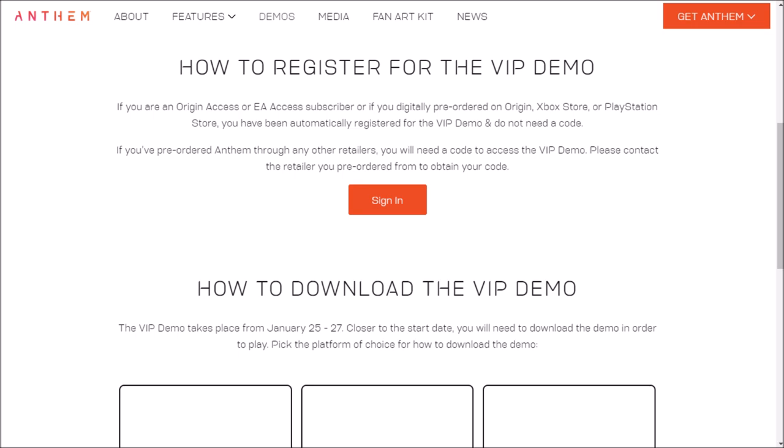If you pre-ordered Anthem through any other retailers, you will need a code to access the VIP demo. Please contact the retailer you pre-ordered from to obtain the code. This code is usually on the receipt if you bought it from a store, or in the email you would have received if you bought a physical disc copy from an online store.